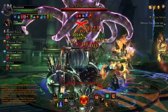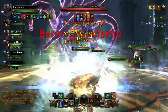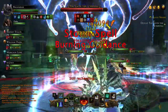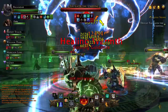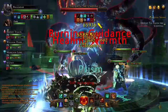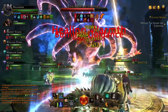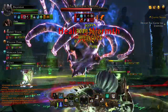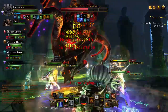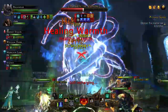This boss can also spawn tethers. An easy way to avoid these is by standing on either side of the Beholder's head — that will actually keep the tether between you and the player you're tethered to and allow you to avoid the tether altogether. If you're not able to get on either side of the head, you can go to the opposite corners of the room; that also works, but unfortunately a melee player would not be able to stay in melee range in that case.